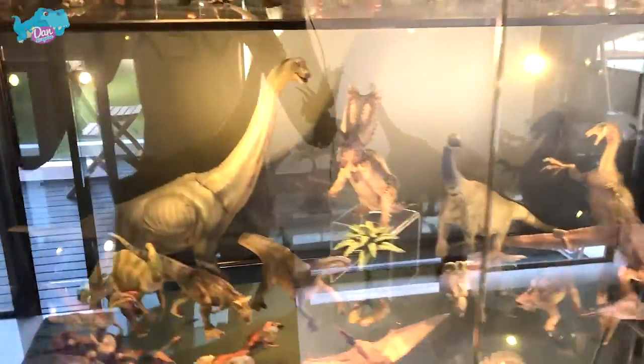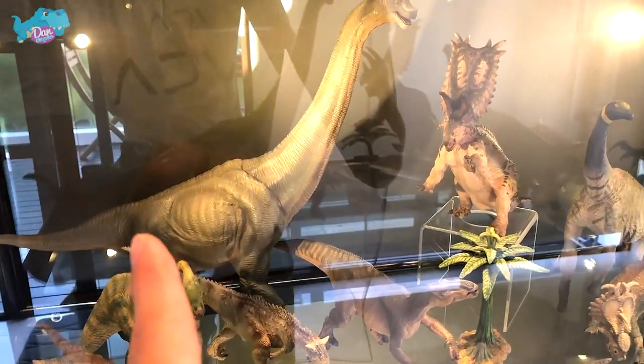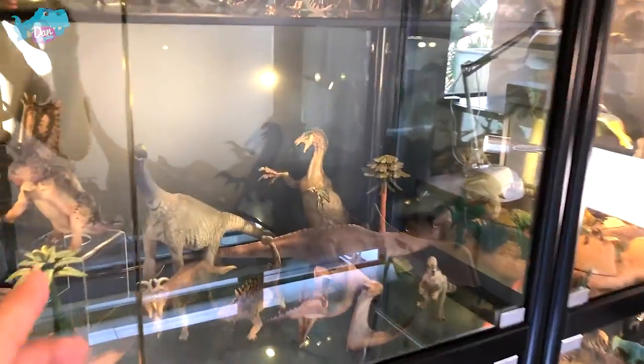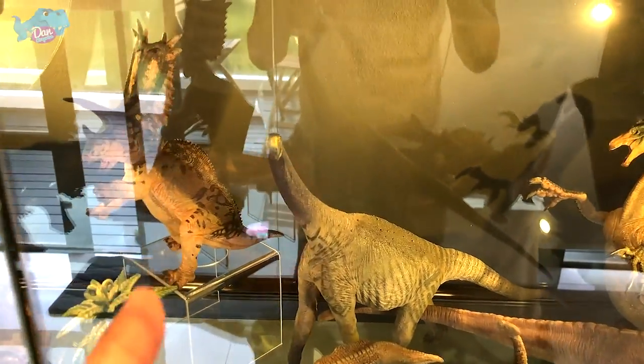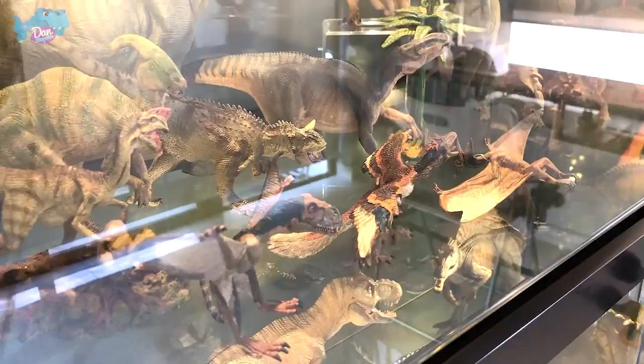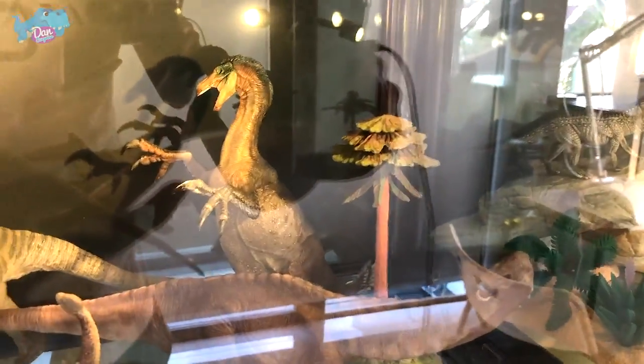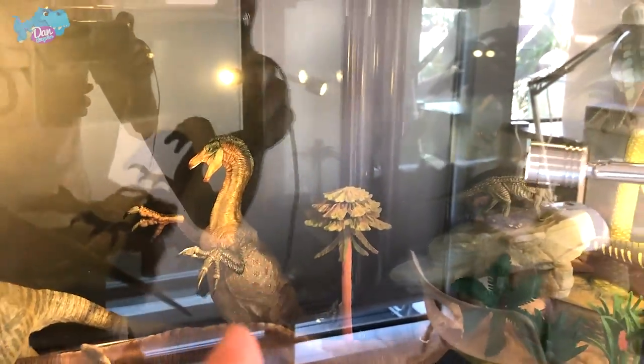Moving on to the next row, still dedicated to Papo. You can see this magnificent Brachiosaurus in place, a Chasmosaurus, and Pentaceratops right on this elevated platform over here. Some minifigures as well. Apatosaurus and the beautiful magnificent Styracosaurus.